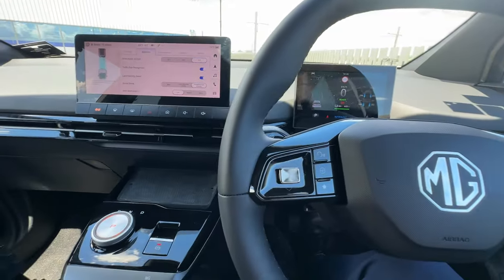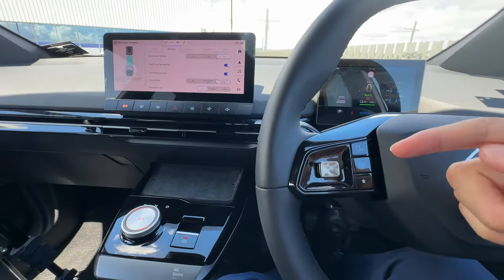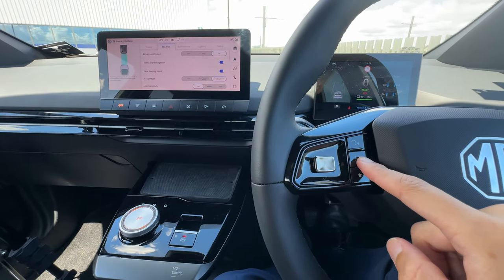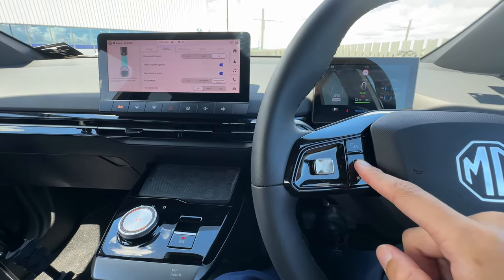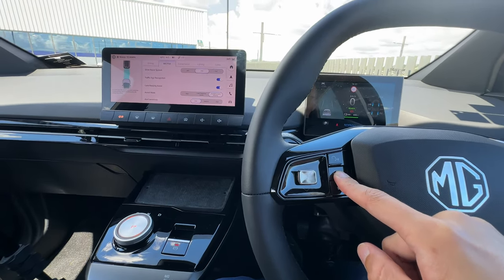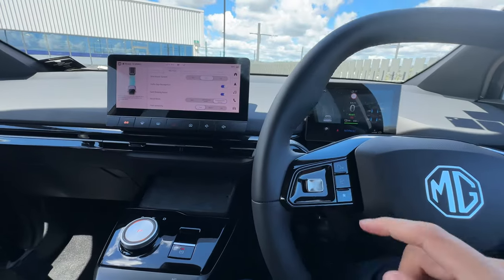On the newest software available on the MG4, you are able to quickly push and hold this button to go between ACC and TJA. Click and hold — just like that. ACC to TJA.